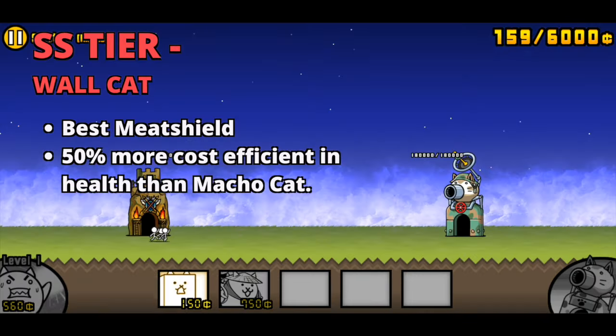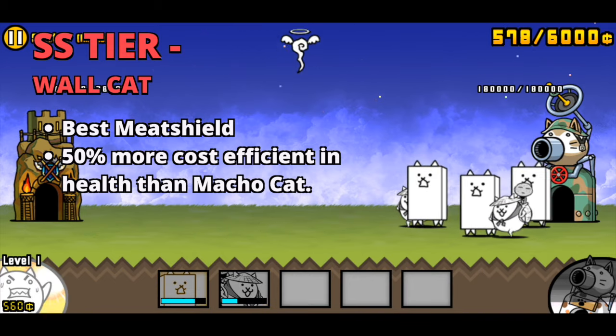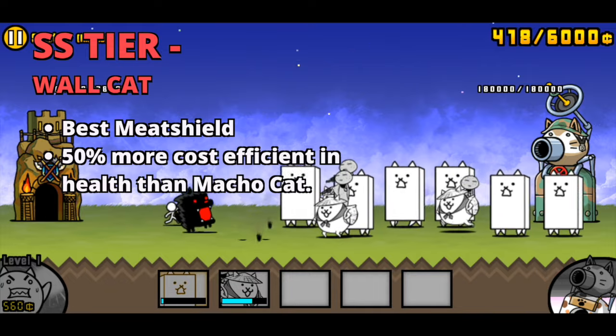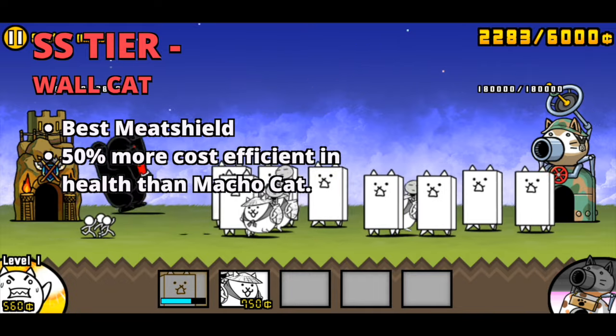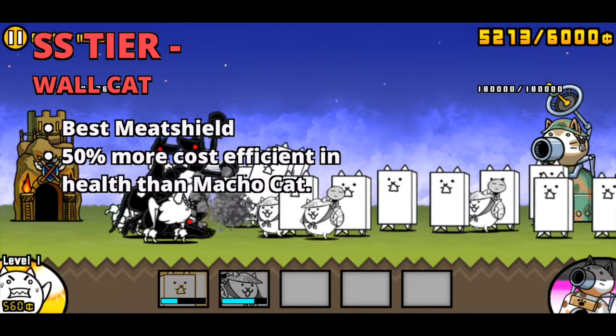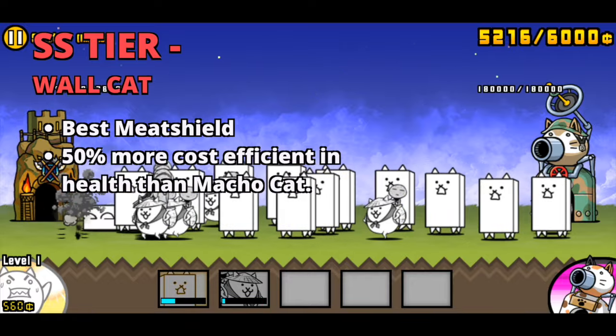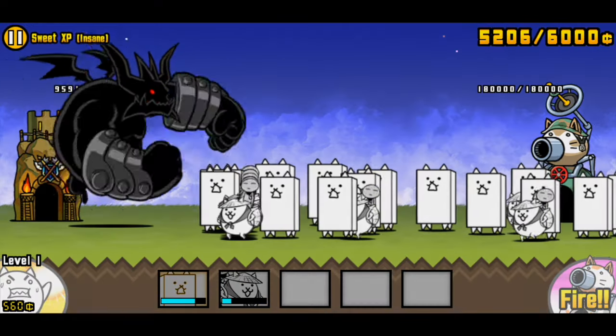In SS tier, we have Wall Cat. There is no meat shield as good as Wall Cat at this point in the game, being 50% more cost efficient in health than Macho Cat. This cat is SS tier because you always use it in literally every level apart from a few exceptions such as chocolate stages. If you even use one meat shield, Wall is your go-to.